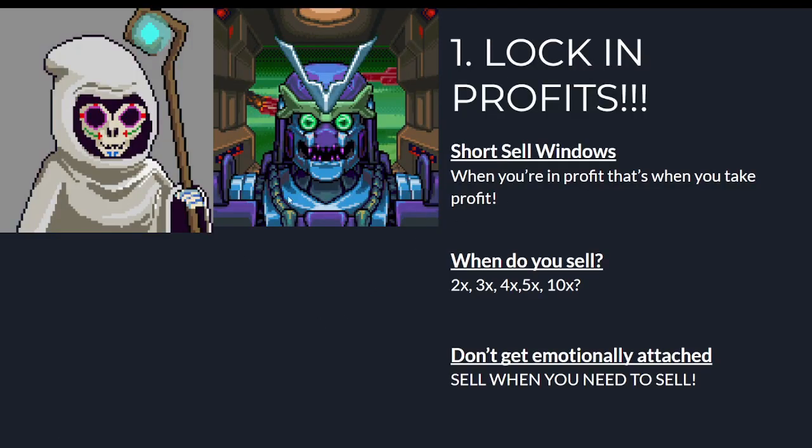I'll emphasize again: lock in profits. With NFTs you typically have very short sell windows. When you're in profit, that's when you take profit — we're not here to speculate on where projects could go in terms of floor price. When do you sell? It depends how fast the NFT is moving. Your typical flip is going to be a 2x or 3x. If it's a really hyped mint like Okay Bears, Trippin Ape, or Mad Lads, then you can make those big 10x gains, but most will be 2–3x — get out and steadily grow your crypto bags.